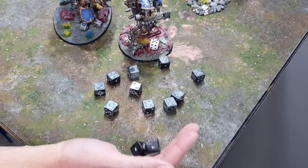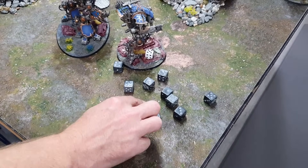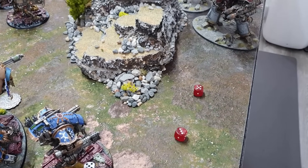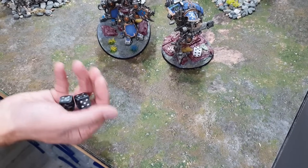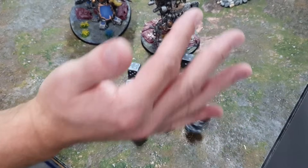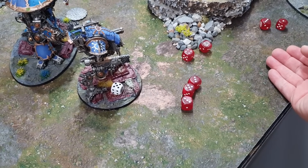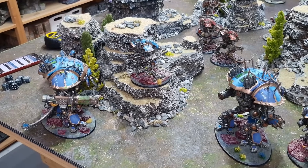The Brigand's gatling gun — 12 shots, hitting on twos re-rolling ones — wounding on sixes but AP -2 because it's the closest target. A couple of sixes wound through, one four-up save failed. The Valiant takes one wound total. Second Brigand fires its thermal spear equivalent — both hit, fives to wound, no wounds through. Then the gatling gun: lots of hits, fives to wound. Cover means three-up saves with 6+ Feel No Pain — only one wound taken. The Valiant has taken two wounds in total.